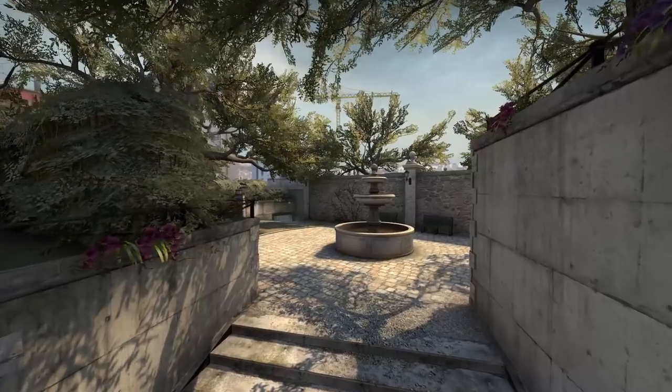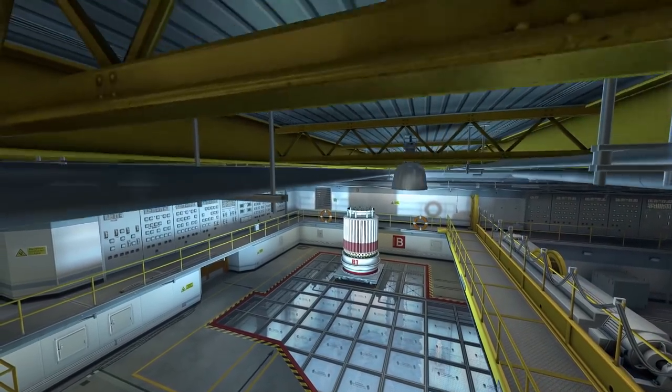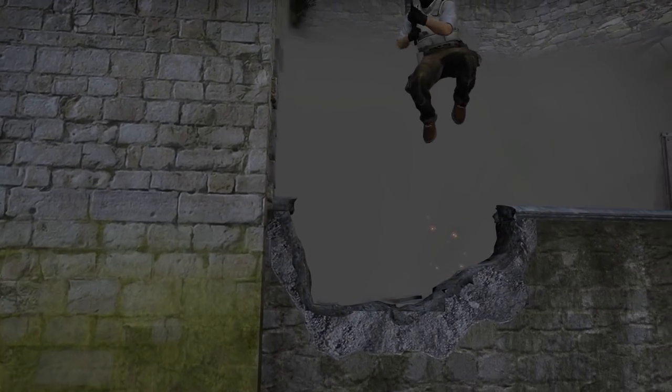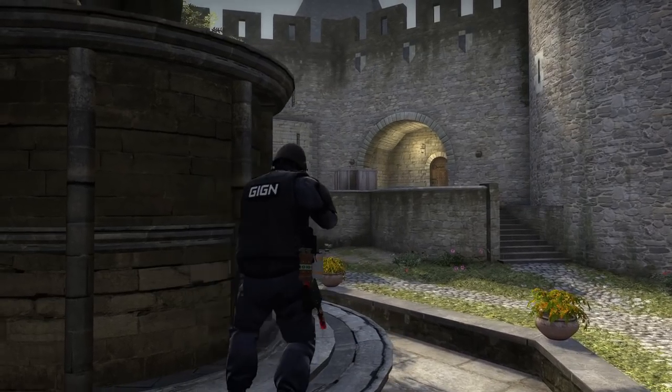This is Overpass. It's not your typical 3-lane map like Dust2, Mirage, or Cache. In some ways it feels like a fresh take on Nuke's vertical map layout, but one that always has that threat of a Cobble-style B explode to think about. But unlike Nuke, it's a bit more spectator friendly, and unlike Cobble, it encourages CT aggression.